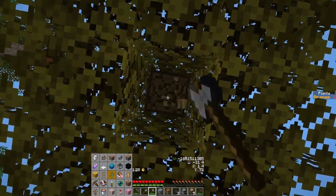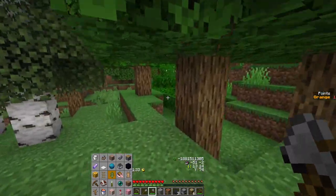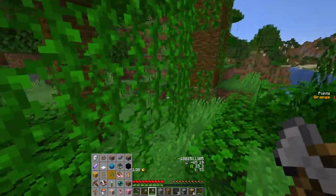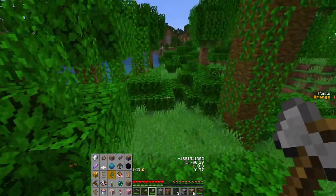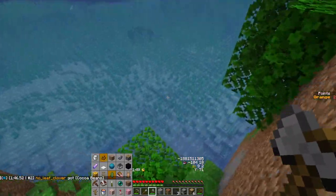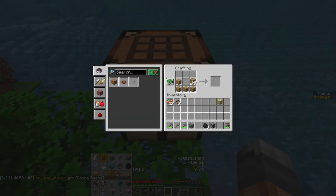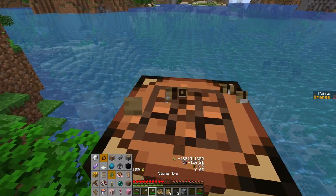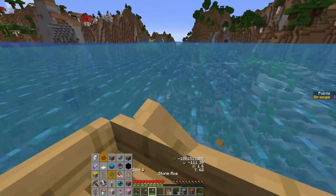I don't need anything else really. We do technically need a jungle tree to get the cocoa bean off of it, but we don't need to chop the tree for that — we need to find the tree still. Do you see any cocoa beans? The answer is probably yes, because they're right there. I kind of wish I was already cooking the copper, but I'm not.